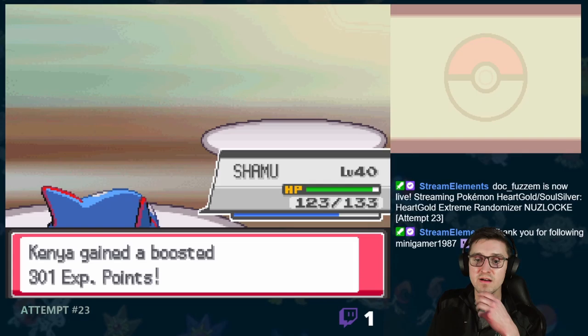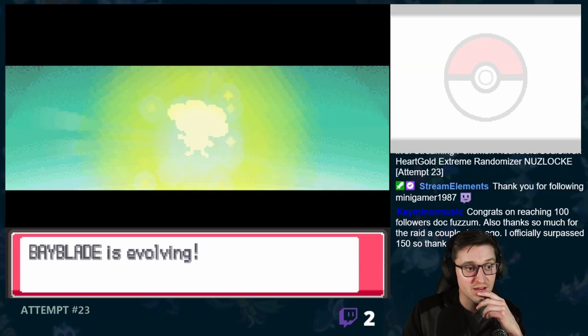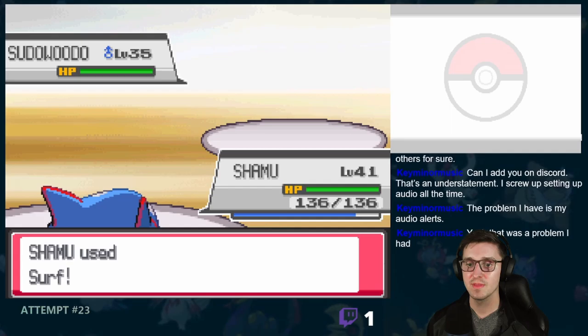Following this battle, Whismur evolved into Squirtle, and then we headed back into the underground tunnel to take on rival number 4. He led off with Clefable, which did not even stand a chance, and neither did the Dialga he sent out next. Third up was Forretress, who was surprisingly difficult to take down after lowering my accuracy, but eventually went down to Kyogre's Surf. Last up were Manectric and Abomasnow, who both went down easily to secure us the win.